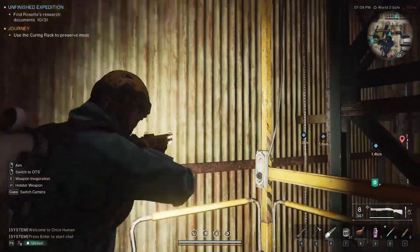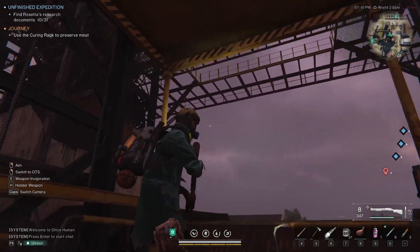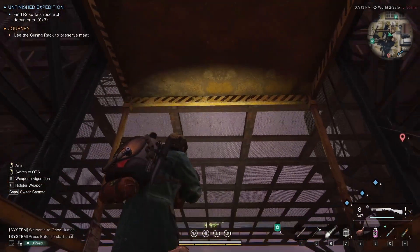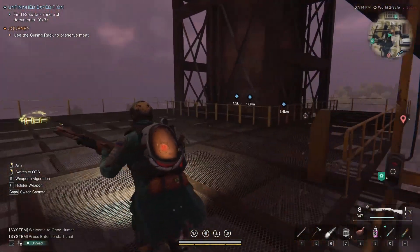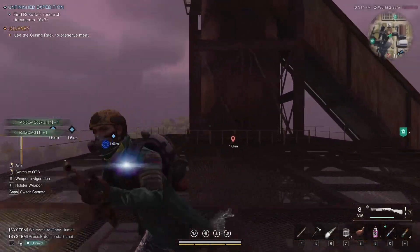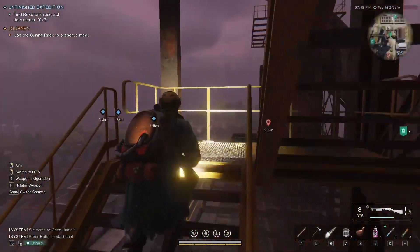Get ready for a mini boss fight — unless someone kills it already. There should be a mini boss fight in front of the elevator, like a jellyfish lady. Now go up these stairs to get to the mysterious chest.